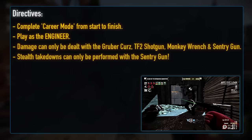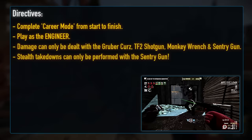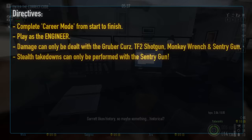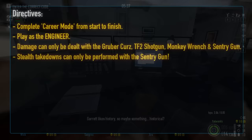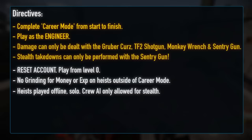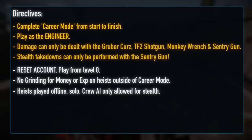I will however be limited to how I'm allowed to approach stealth. When actually attempting to sneak attack guards, I will not be able to damage them normally, instead having to use the Silent Sentry for a takedown. This does actually work, but is pretty finicky, so will be a nice curveball to make stealth that bit more challenging and encourage me to tackle most heists the hard way, using more gun. Following our usual format for Payday 2, we'll be starting out at level 0, Infamy 0, and will not be grinding for money or experience outside of the usual flow of career mode. All heists must be played solo and offline, which is actually possible in this game — crazy, I know.